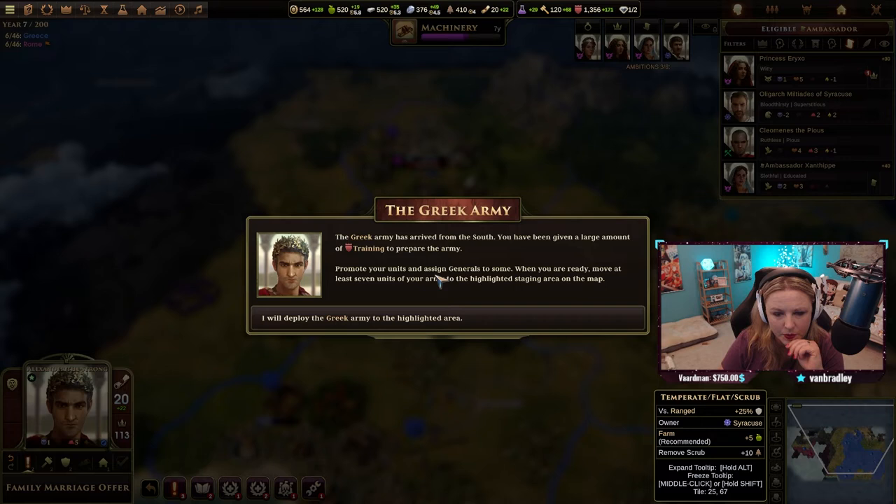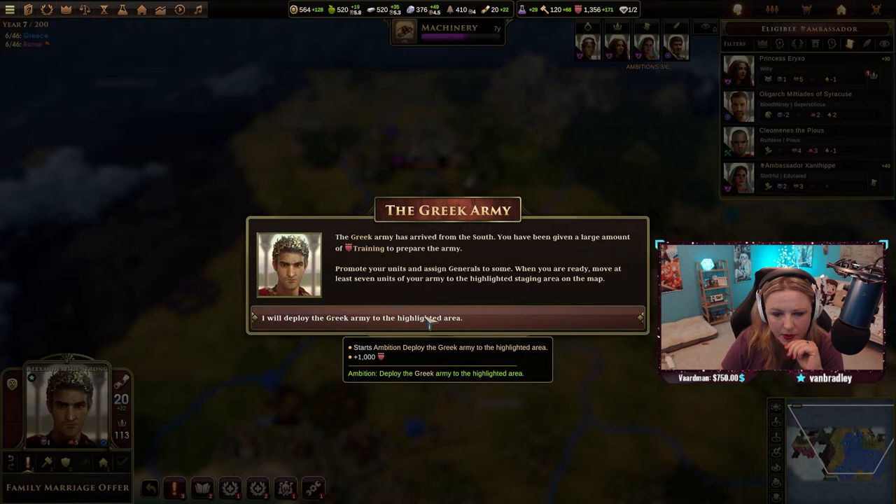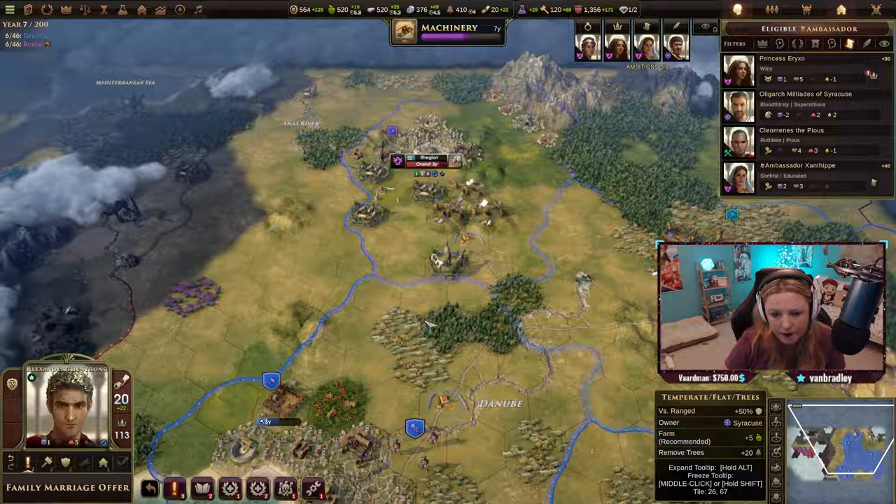We just completed the ambition by making a hoplite. The Greek army has arrived from the south — you've been given a large amount of training to prepare the army. Promote your units and assign generals to some. When you are ready, move at least seven units of your army to the highlighted staging area on the map.